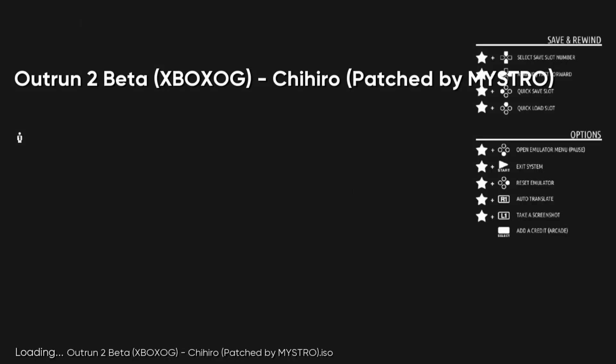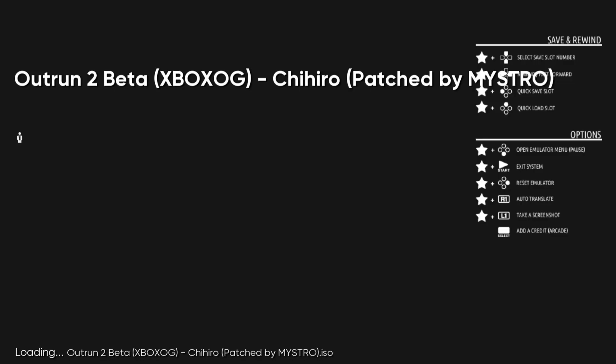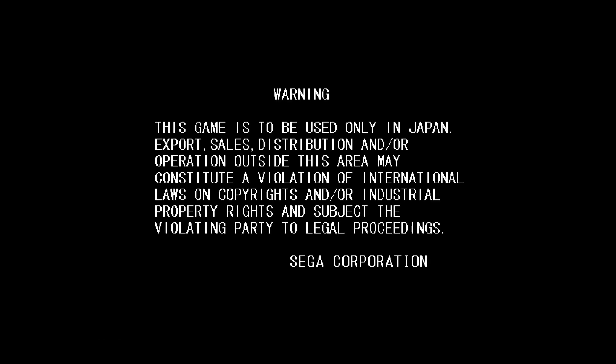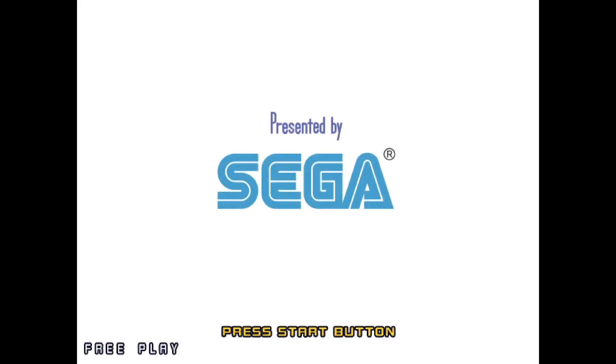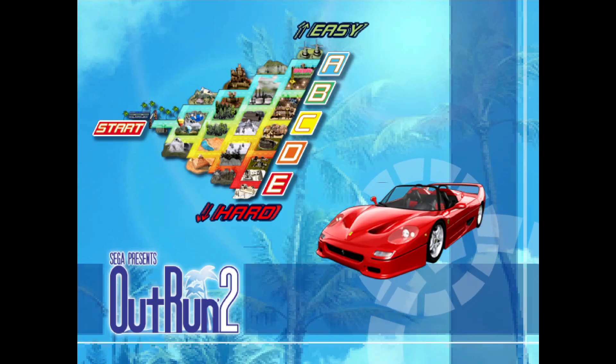The first thing you're likely going to see is a message saying the emulator Chihiro was not installed. I'm just going to press Yes through the installation prompts. As it stands, this is automatic, and my Xbox controller is working perfectly.